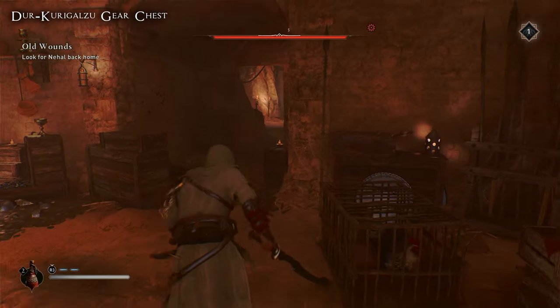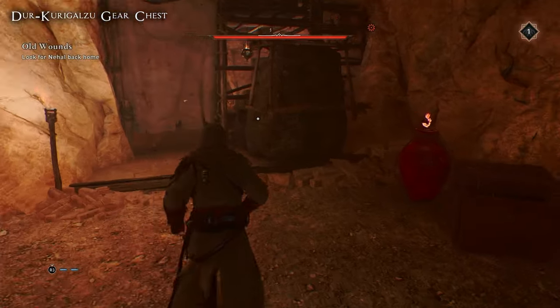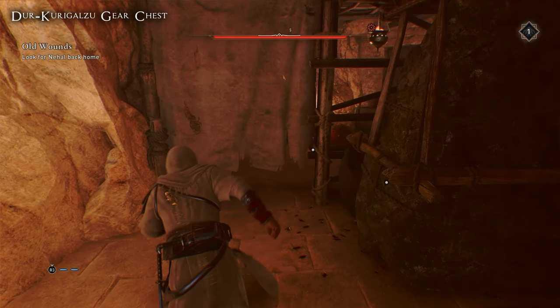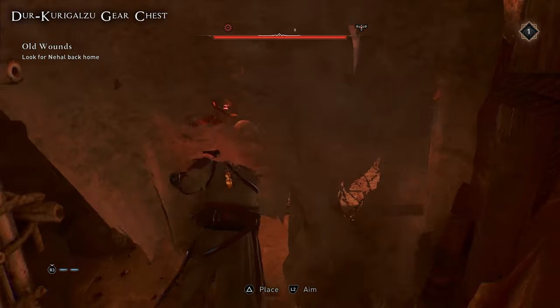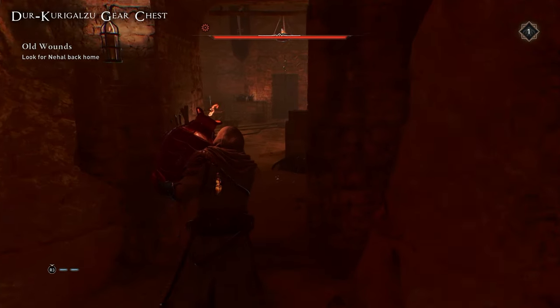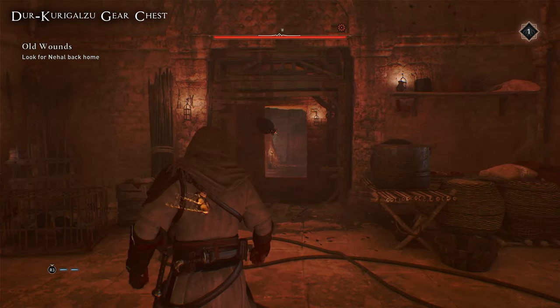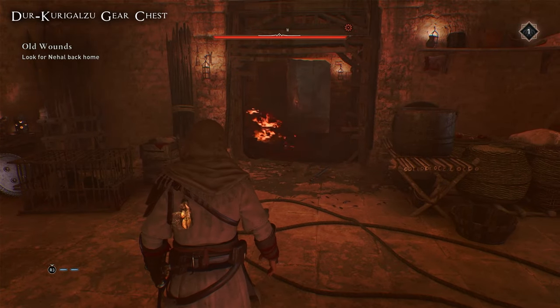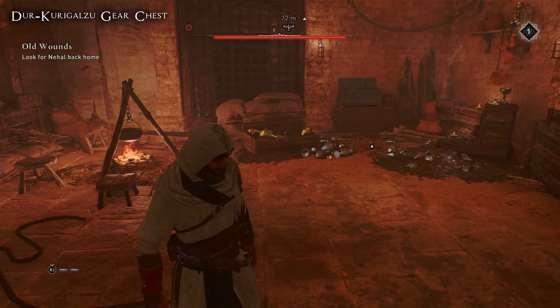Once you dispatch the enemies in the entrance and the second room, there will be a wall you'll need to use an explosive on to get through. Follow where I'm going in this video and I'll show you where to get the explosive oil jar to throw at the wall. You will have to move a rock out of the way of the entrance to the room where you get the oil jar, but once you have it simply head back to the second room and throw it at the wall — it will explode allowing you to pass through.